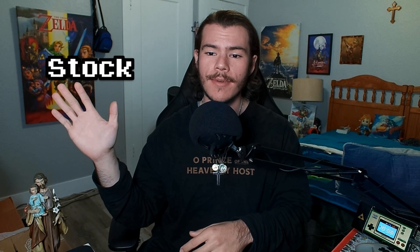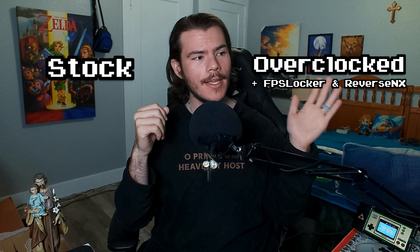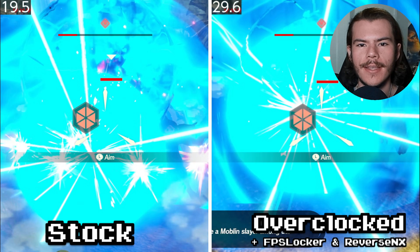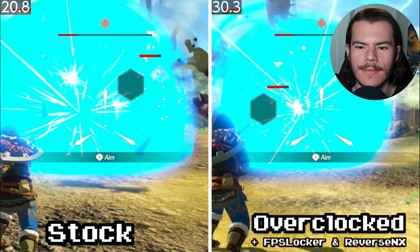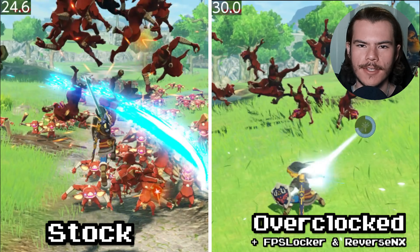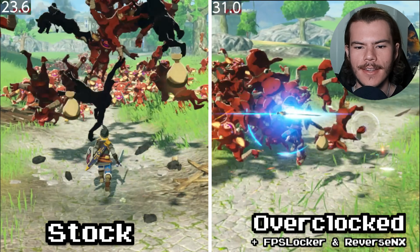On the left side you'll see games running at stock settings, and on the right, games running with all the tools applied. For example, Hyrule Warriors Age of Calamity often struggles to hold 30 frames per second. With these homebrew tools, it's noticeably smoother — the difference is night and day. In addition to stabilizing the framerate of games and trimming down load times, with overclocking, this guide covers how to increase the max framerate of supported games.